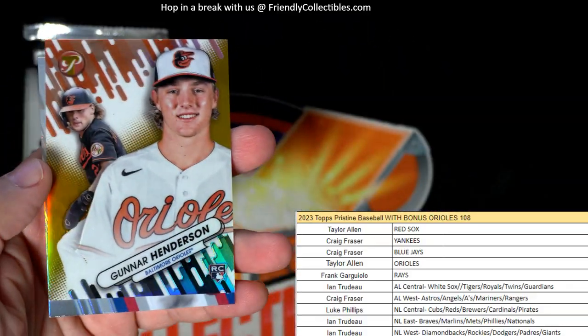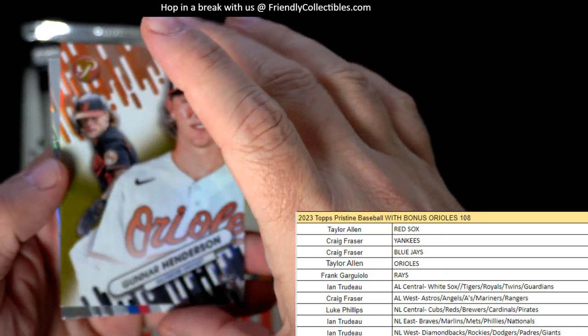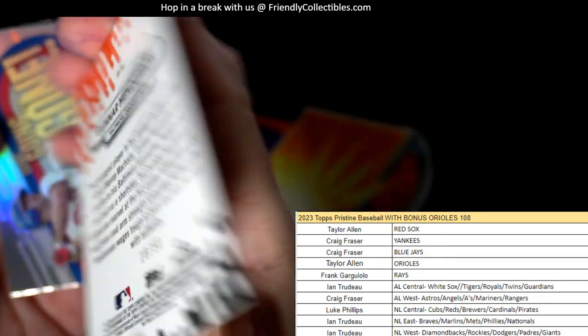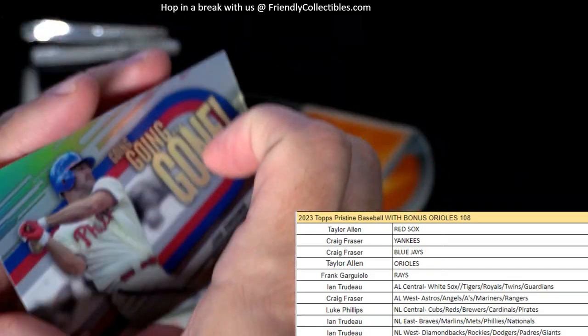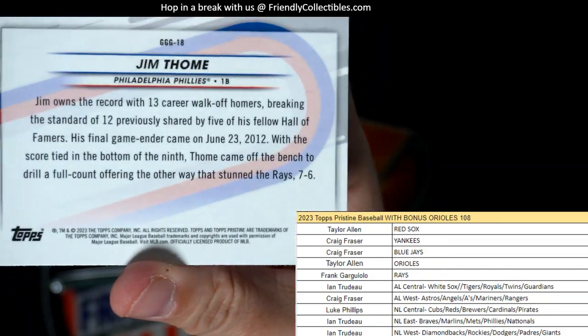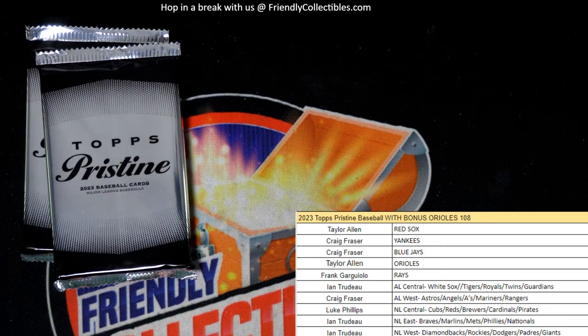Nice Gunner Henderson right there — that is Taylor A coming out to you, it's numbered 250. Nice Gunner gold for Taylor. Then we got a Going Going Gone Jim Tomai for the Phillies — National League East. Hang on two seconds, let me grab the door for this DoorDash guy.